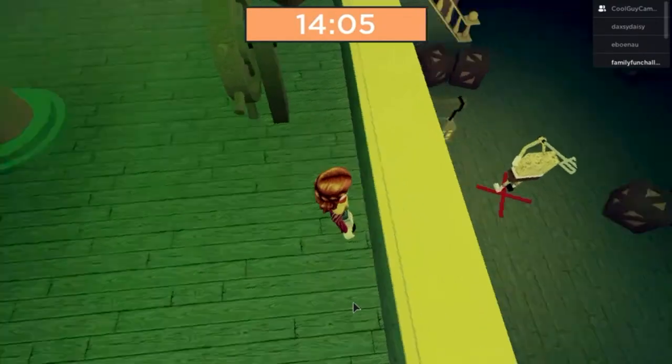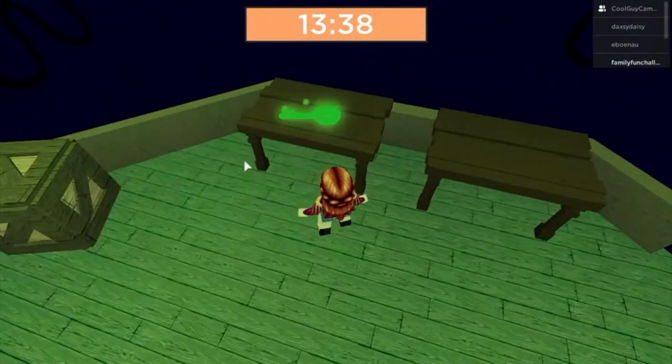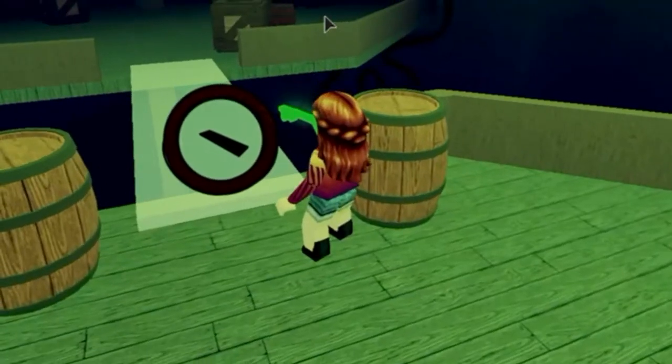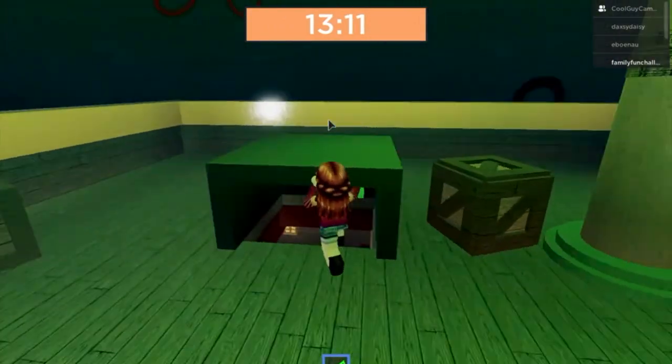Interesting — is Sponge gonna move? Let's see what do we do. Oh, we can do this! A green key and a purple key — what do these open? I have no idea. What do we need this green key for? Is Sponge moving? Wait, this is good, okay let's see.